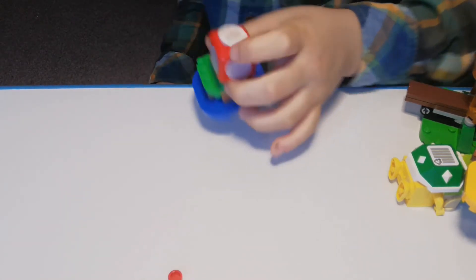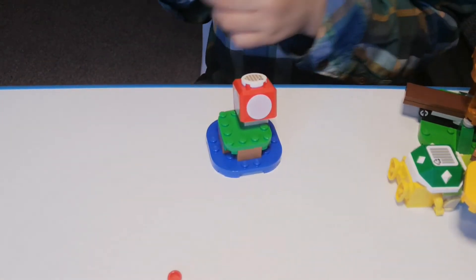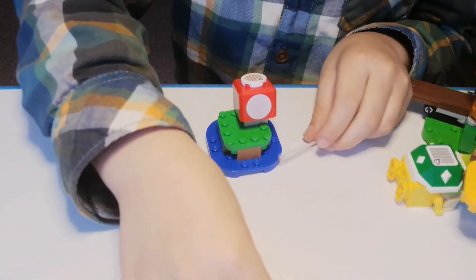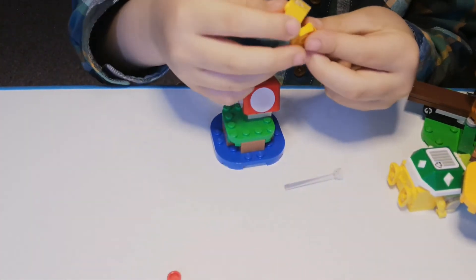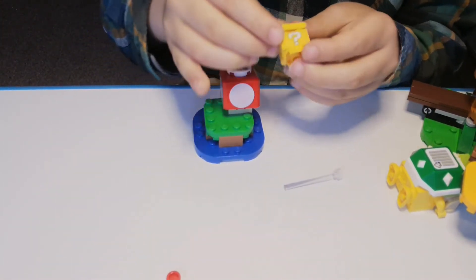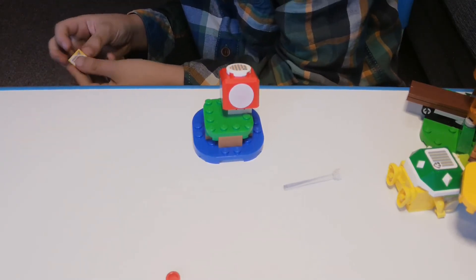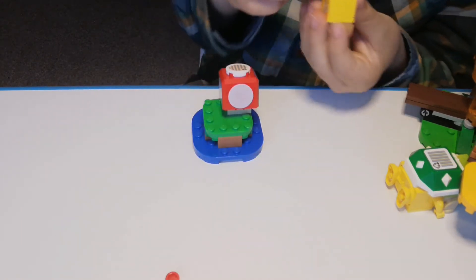I'll put it in this corner. And then you have to get this piece — this piece and this piece first. Then you need this piece with a lucky block on it. Then you need this lucky block scanner thingy.